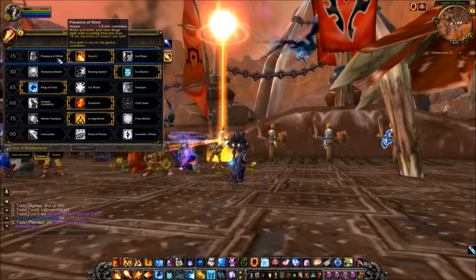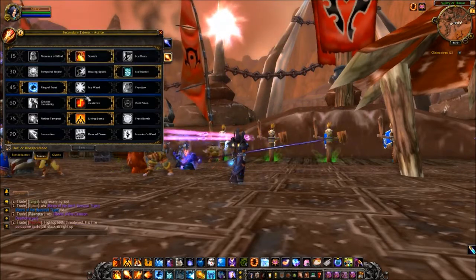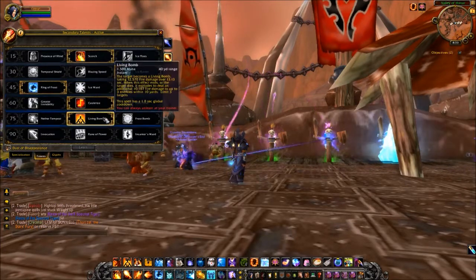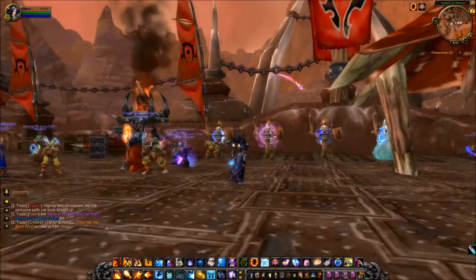Ice Barrier — awesome. Ring of Frost — awesome. Cauterize — it's alright. Cold Snap is better. These bombs, I'll show you one of them later on.